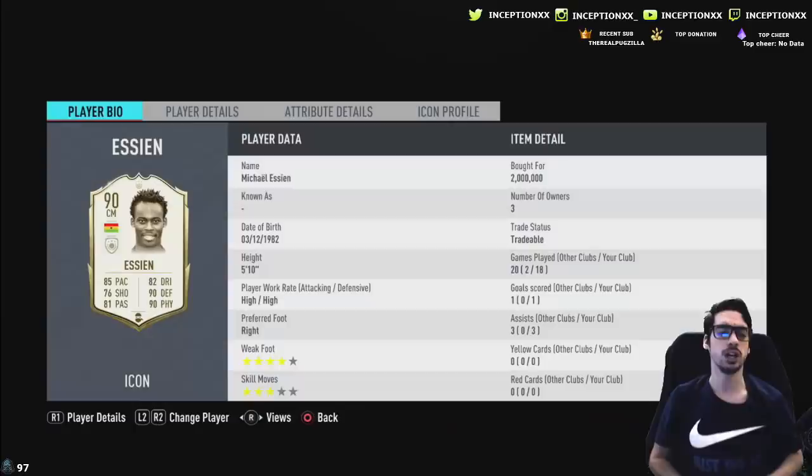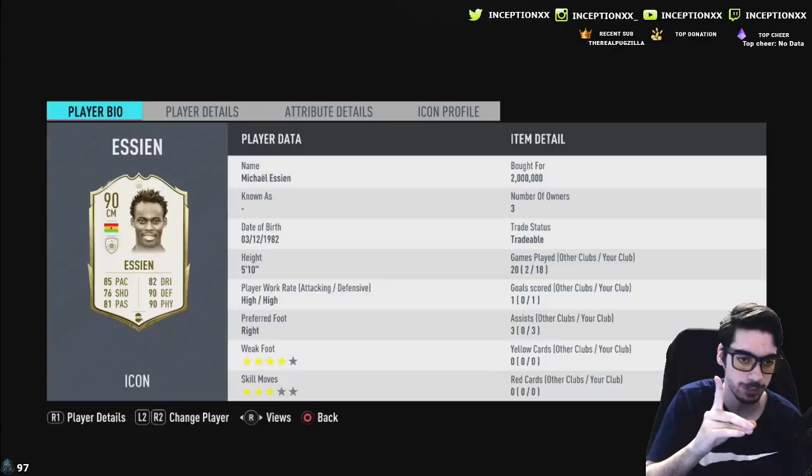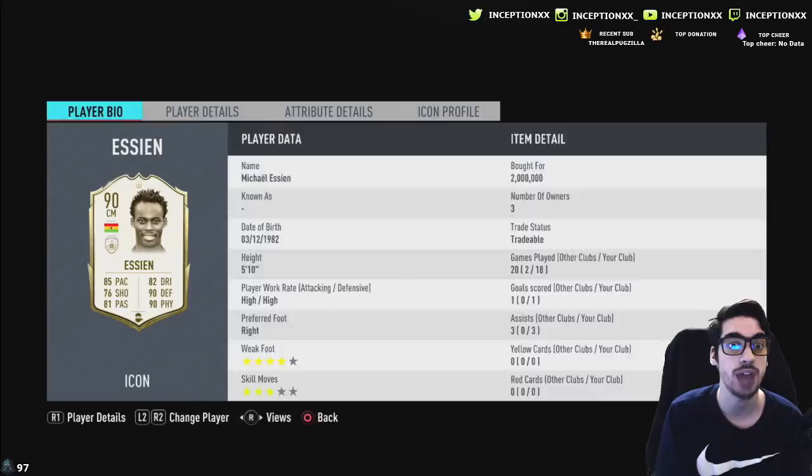Ladies and gentlemen, we're going to be trying out Prime Essien's card today. The reason why we're trying out this card is because he is one of the icon swaps that you can unlock. So we're looking at someone with high high work rates, 5'10 height, right-footed with a 4-star weak foot.